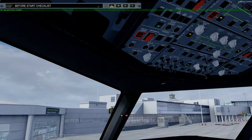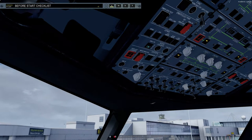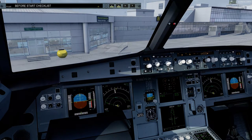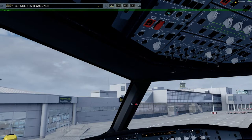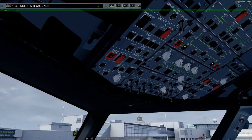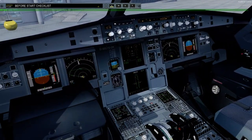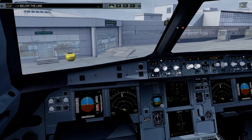Ground from cockpit, go ahead. Please disconnect the GPU. Please disconnect external power. Roger, disconnecting external power. Alright, we can now call for the before start checklist. Before start checklist: cockpit prep — completed; gear pins and covers — removed; signs — on, auto and armed; fuel quantity — 9,200 kilograms; takeoff data — set; altimeter ref — 1018 set. Down to the line.